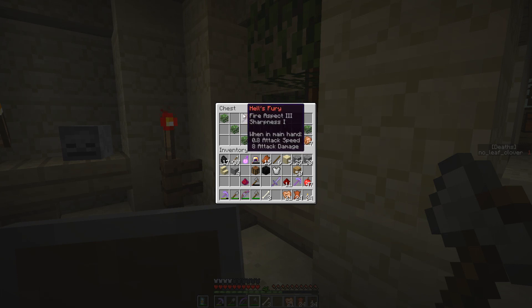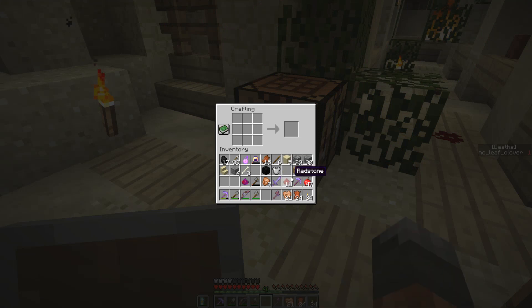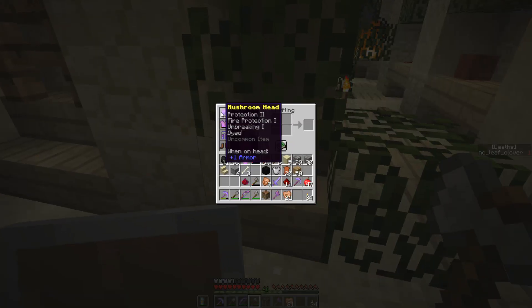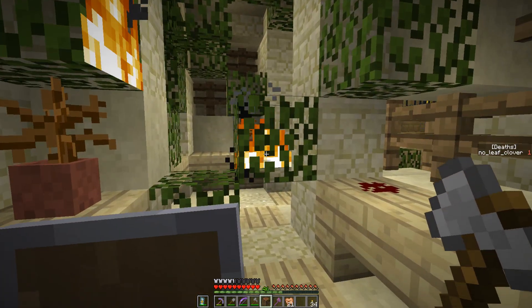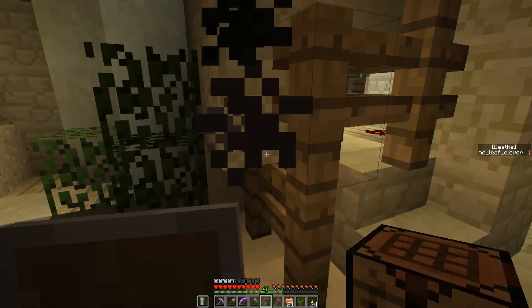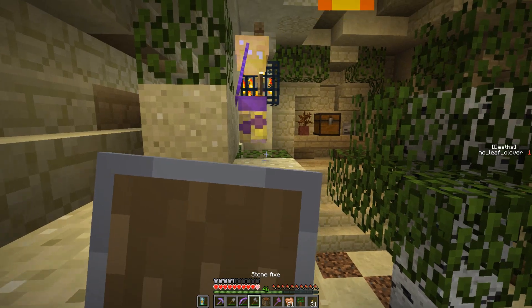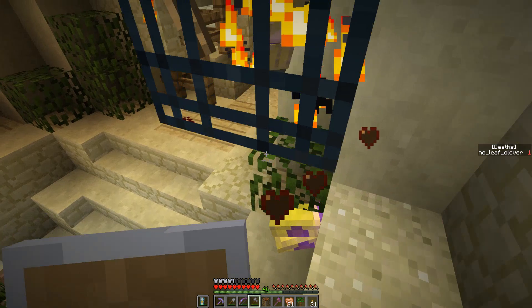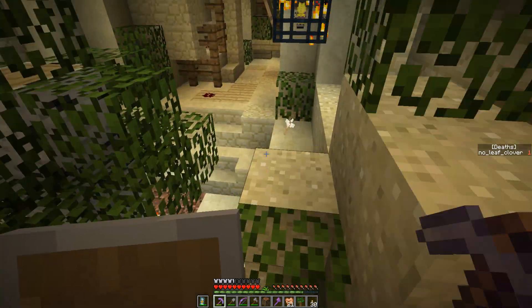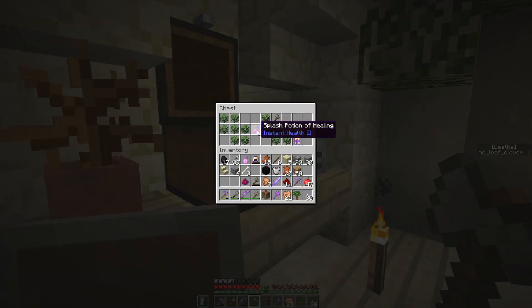I could make new boots - Hell's Fury, Fire Aspect, Sharpness - that's not bad. I'm so slow, but it's better than nothing. We have replacements, kind of. The gold helmet is going to go soon too. I don't know what's burning over here. Where does fire even come from? We still break spawners though - because we break spawners because we hate spawners. That's really what all of this is about. It's not about collecting wool blocks for the monument, it's about destroying what I hate - and that is spawners.